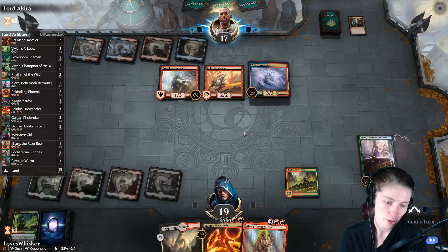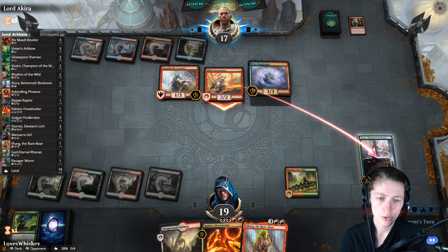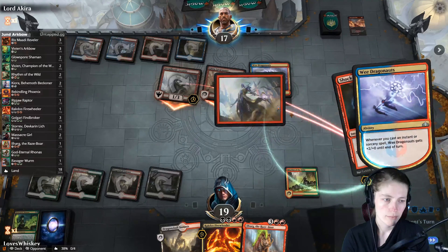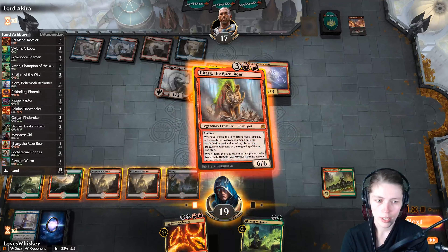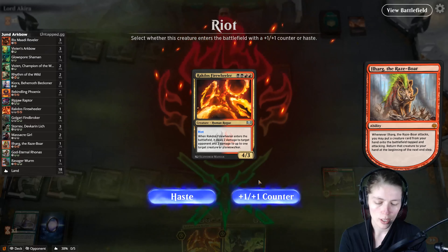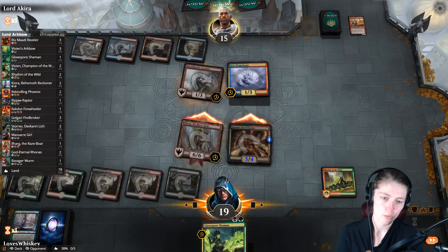They're just going to kill our Kiora — that's acceptable. We have to attack so they can bring back the shock and shock her again. Hands off — don't miss me too much. We'll Ilharg with haste, attack, and bring out a Rakdos Firewheeler with a plus one plus one counter, deal damage to the opponent and attack — that's a lot right there. Then we can just Rakdos Firewheeler again.